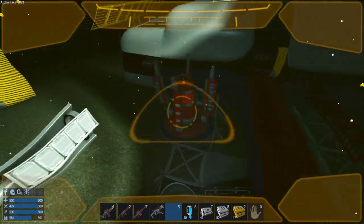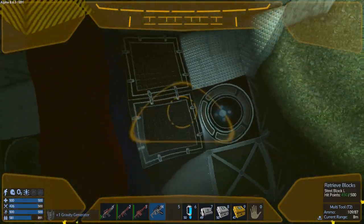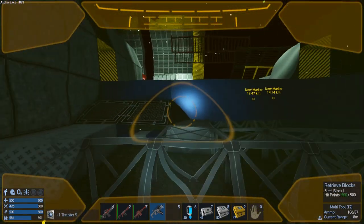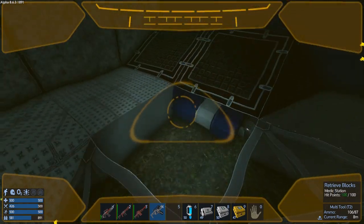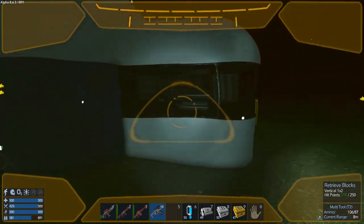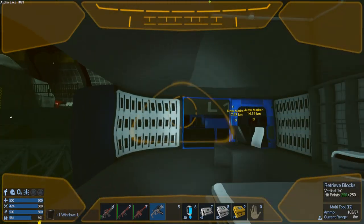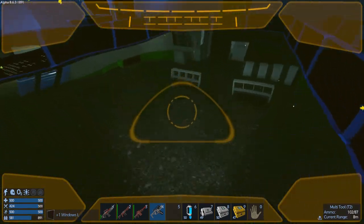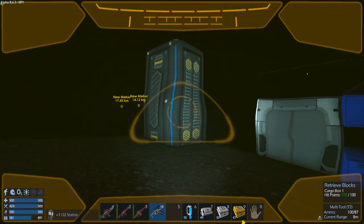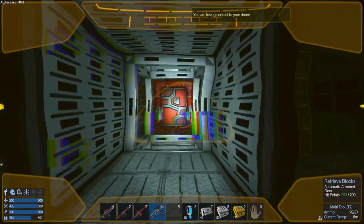I am going to pretty much strip this thing down and get all its goodies. I'll meet you guys back at the space base and call it an episode here. This is going to turn out to be a really good loot haul - not to say the abandoned factory wasn't, but this'll have some CV stuff on it that the abandoned factory didn't have, obviously - like thrusters and stuff like that.